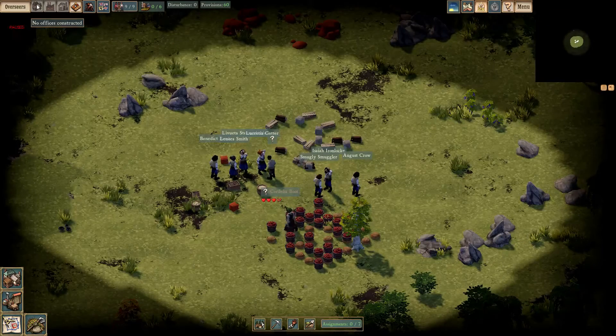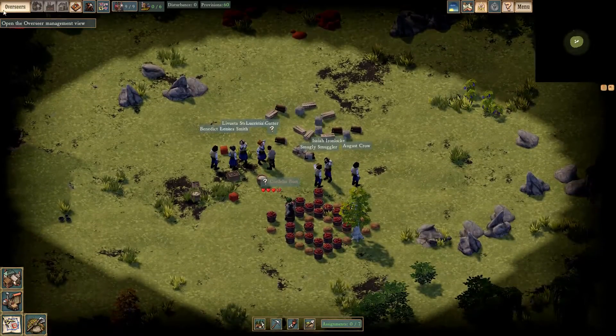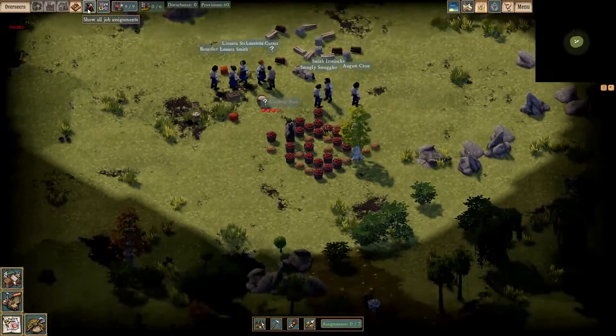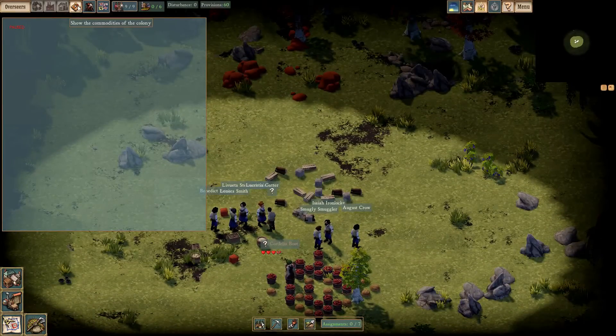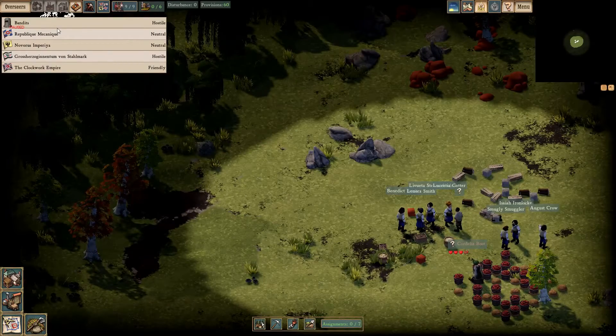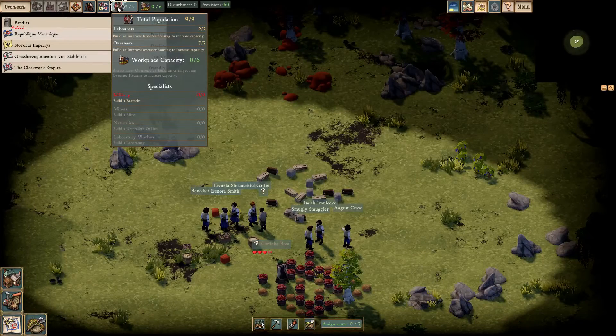Up here we have our commands: the overseers, which are the people who we're going to command to do stuff; offices; workshops; housing; our stockpile or commodities. These are all the jobs we have currently queued up — we can come here to delete them if there's a job we don't want done anymore. We have the factions we're aware of right now, and here's our population. Right now we have two laborers and seven overseers.